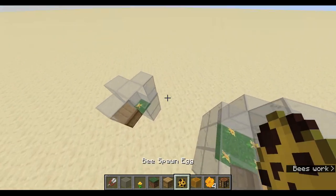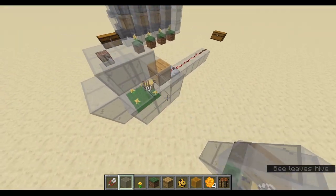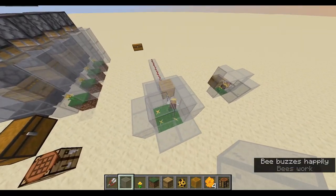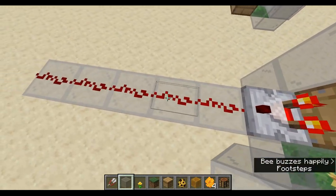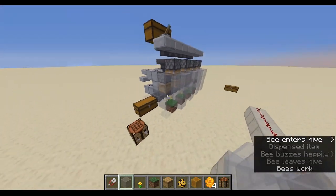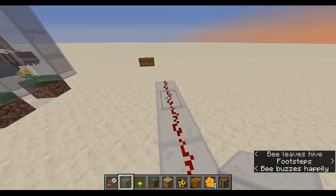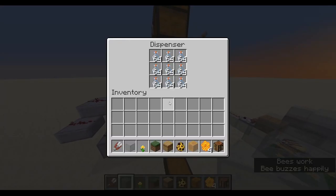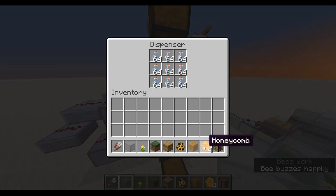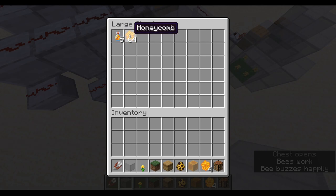The guiding principle of this farm is that a bee will pollinate itself, and once it's pollinated it will re-enter the hive to produce honey. As it produces honey, the hive gives off a signal strength. This one is currently full of honey, which is why it's giving off a signal strength of five. We're able to detect this — as you just heard when the dispenser went off. That signal strength of five powers the dispenser, which is either loaded with glass bottles to farm honey bottles, or with shears to farm honeycomb.